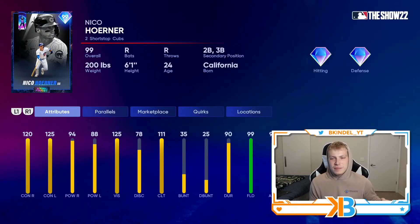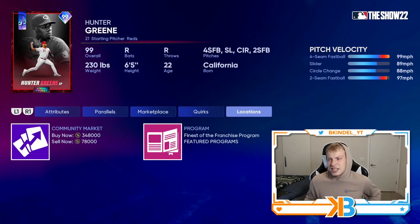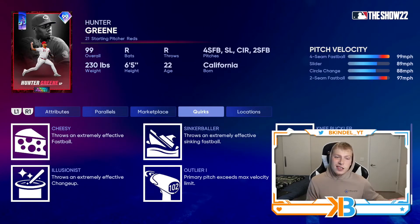Nico Hoerner represents the Cubs — really good contact, okay power, 99 fielding, 95 speed, decent card with a little bit of versatility as well. Hunter Greene: 113 hits per nine, four-seamer, slider, circle change, two-seamer. And of course he's gonna have outlier on the fastball — one of the hardest throwers in baseball.